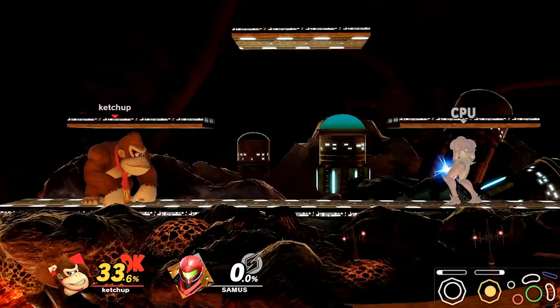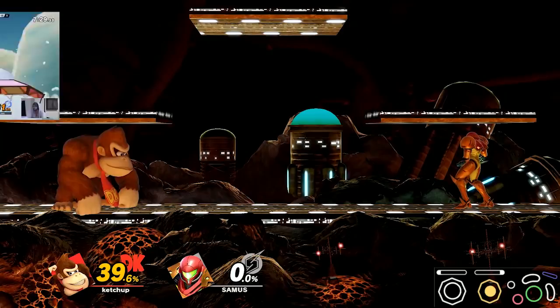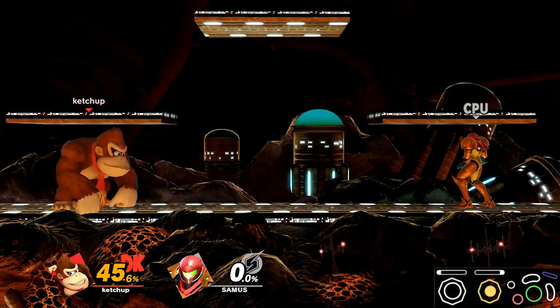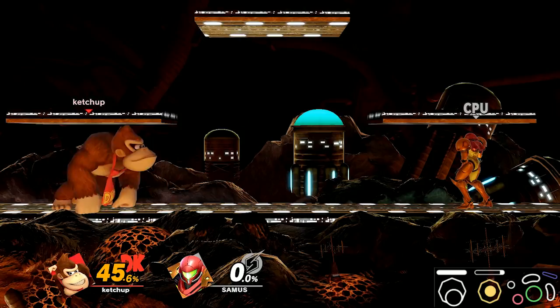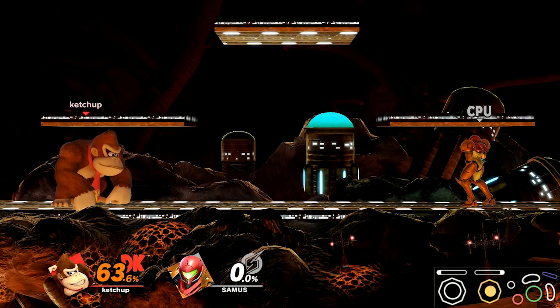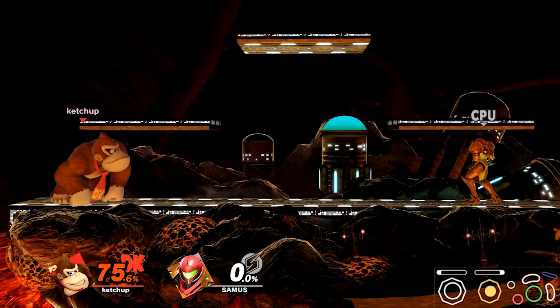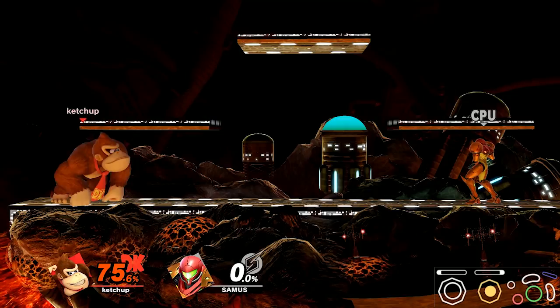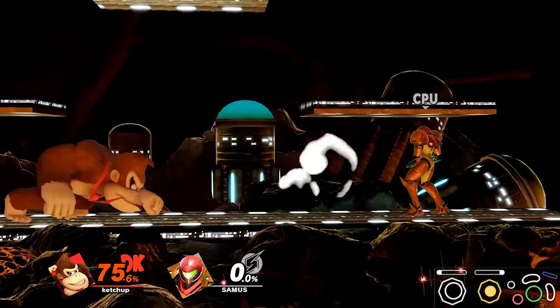When someone shoots a projectile at you, you have a few options. Obviously you can jump over projectiles, block, or roll. You can spot dodge, although it's a little hard — some characters have better spot dodges than others. Donkey Kong doesn't have the greatest spot dodge because he's a big body, but a small character like Pikachu can make spot dodging very viable. You can parry as well. In some occasions you can attack or clank with the projectile, and sometimes you can just take the hit — for example, a Fox laser doesn't have knockback, so approaching through it can be a viable strategy.